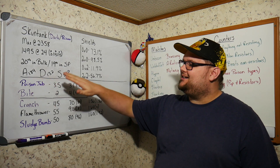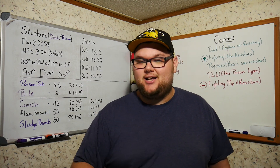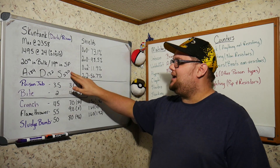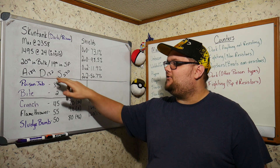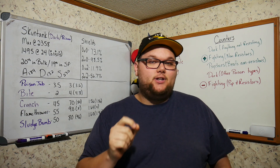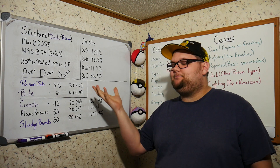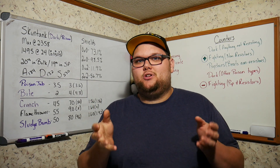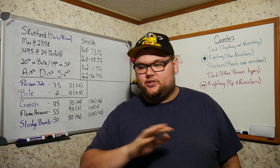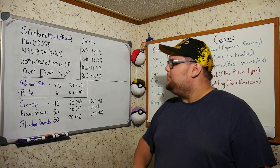The base stats are 184 Attack, 132 Defense, and 230 Stamina, giving a huge HP pool. If those two numbers were flipped it would be better for Skuntank in PvP, but the higher Attack stat makes the stat distribution not ideal. That said, it doesn't change his usefulness in this cup at all.